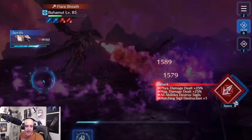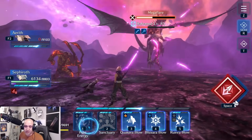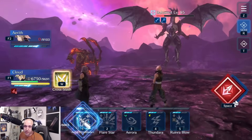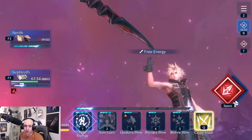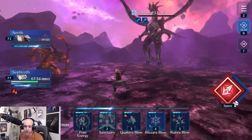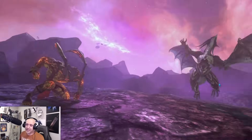Aerith dies — not a huge deal. Switch back and focus on DPS. Get Bahamut into red health as quickly as possible. Go to defense mode to take the hit, then just DPS, DPS, DPS. Kill him as fast as you can before he does Dark Aura and his next Mega Flare — it's a do or die situation. Use Cross Slash, one-two-three, and finish him with whatever you have.